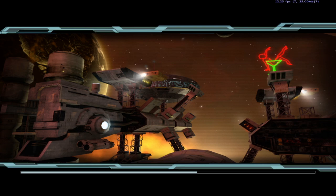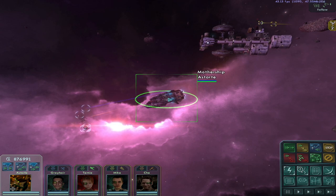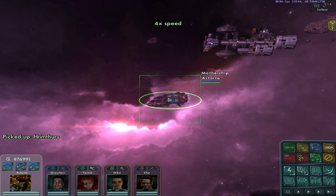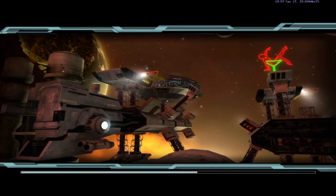Here we go with the loading screen of Insanity again, just doing this a couple times to see what we get. Ruby, Bison, Rage, Vindicator, Remthurs. So, mostly turrets and accessories for the ship, and one missile ship fighter thing there.